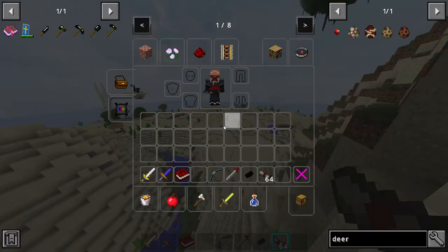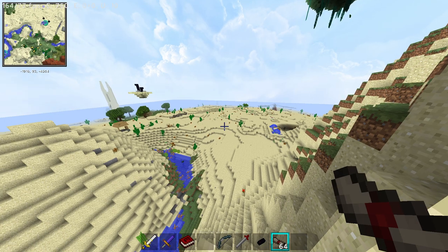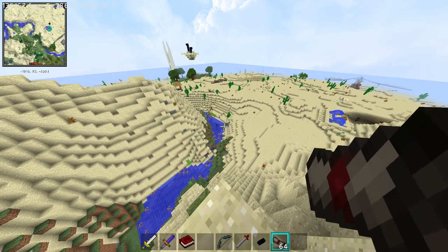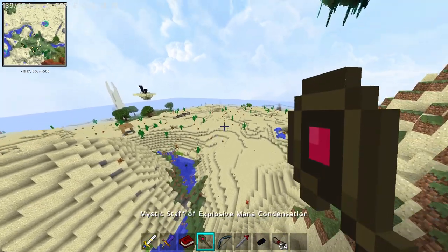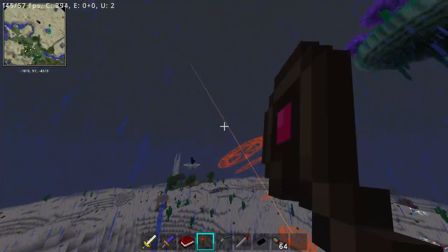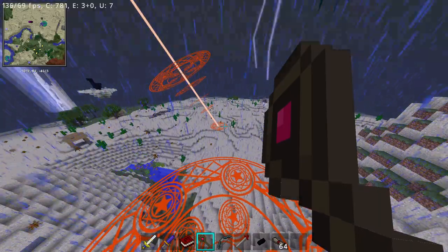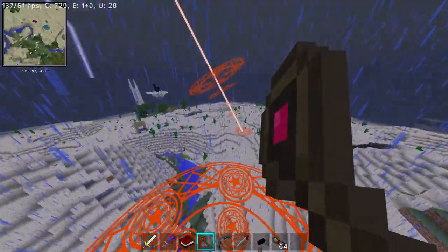Our first major mod is Mahou Tsukai. This mod contains magic, spells and abilities that are able to destroy a mountain in seconds. This mod is inspired by an old anime and is a perfect adaptation of it, resulting in perfect visual effects, weather changes, power, abilities and much more.